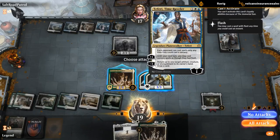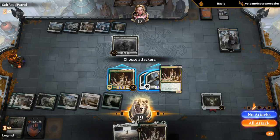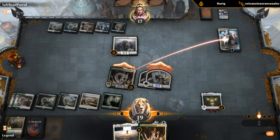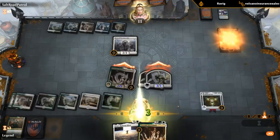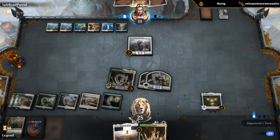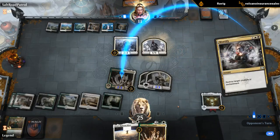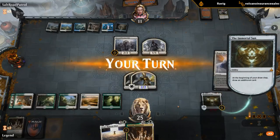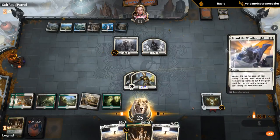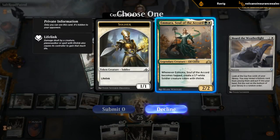Do we care about Teferi's static ability? We don't think we have any instants. But if they answer Immortal Sun, then we might want to kill Teferi, so we'll send Trostani at the Teferi here. Please kill my Trostani — and we're going off now. Let's take a trip on the Weatherlight and find ourselves an Emara.